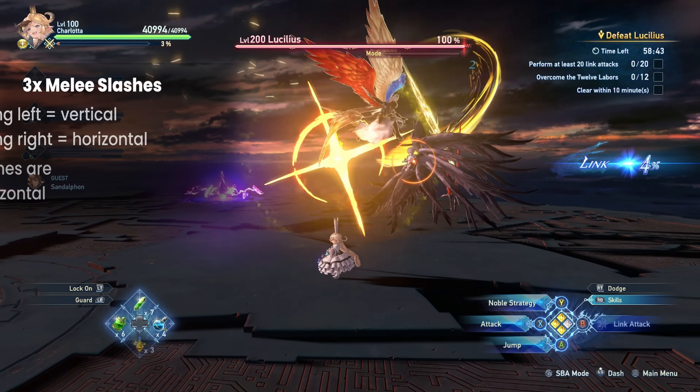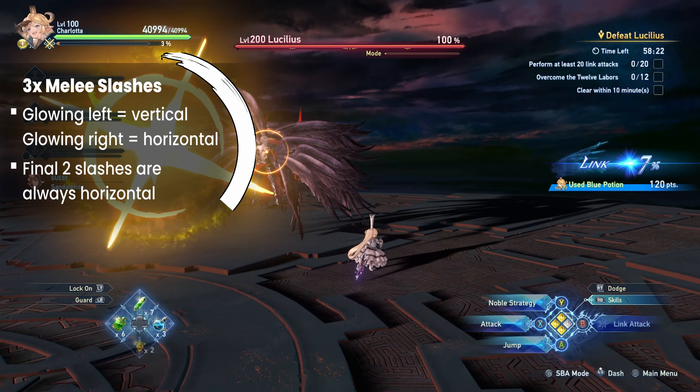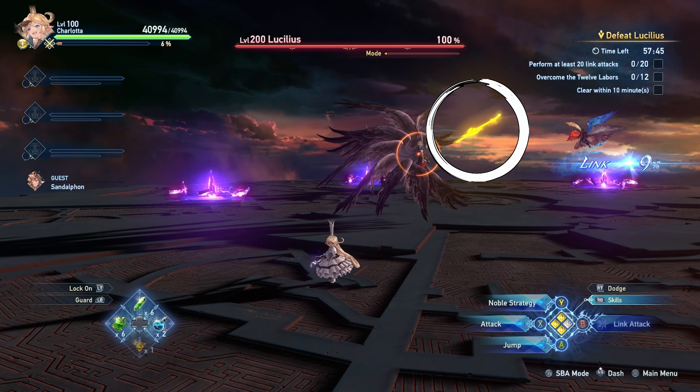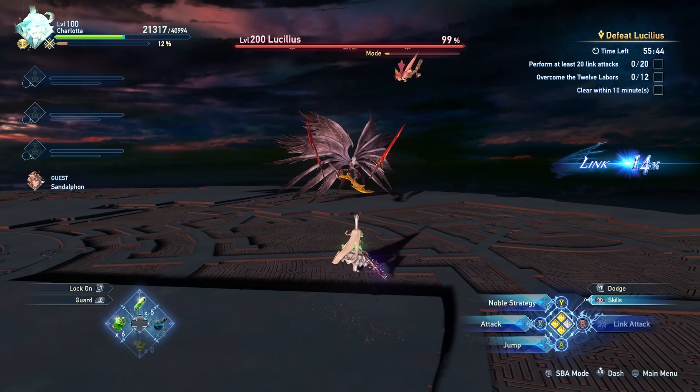The boss also has a 3-hit melee combo with 2 variations. The first hit will always come from the gold sword. If it starts the first swing from your left, then the first slash is vertical. If it starts from the right, then it's horizontal. The remaining 2 hits are always horizontal slashes.